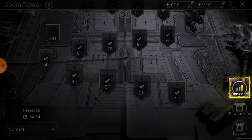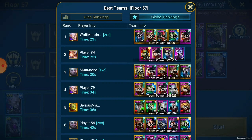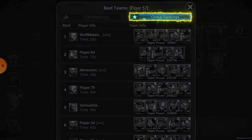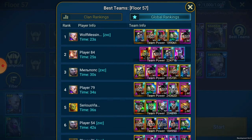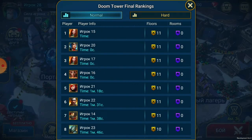Finally, the tower has rankings. Each difficulty has its own rankings split into two categories: global and clan. Players are ranked by their progress and how quickly they climb the tower. You'll only show up in rankings after you pass floor 10, so don't worry if you don't see yourself right away. At the end of a rotation you'll see a pop-up when the rankings are finalized, just before they get wiped and reset.